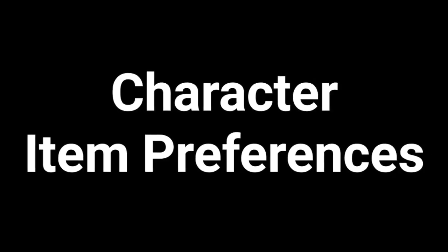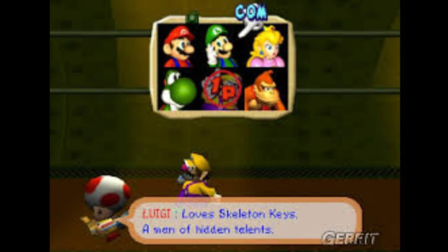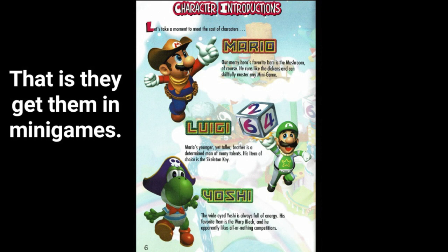Character item preferences. This might apply to Mario Party 1 too, but apparently according to some manuals, the characters have items that they prefer to get, and you might notice this in game. The most famous one is Luigi and his skeleton keys — Luigi and his damn skeleton keys, you can't get enough of them, always going for these in the shop even if it's not the most strategic thing.